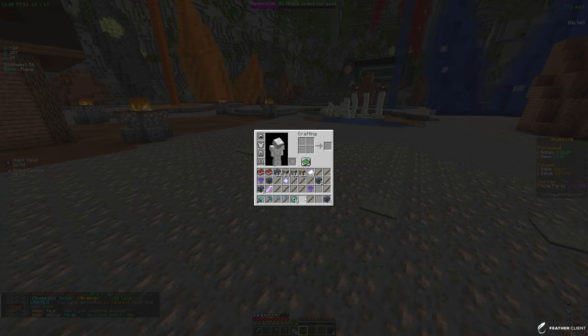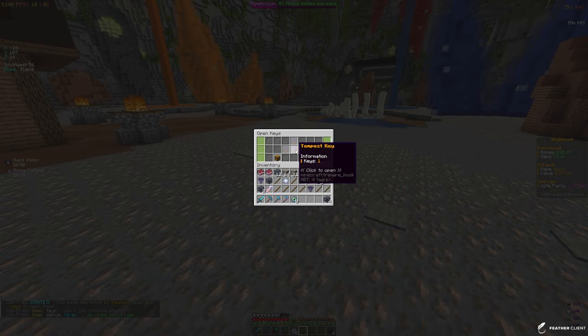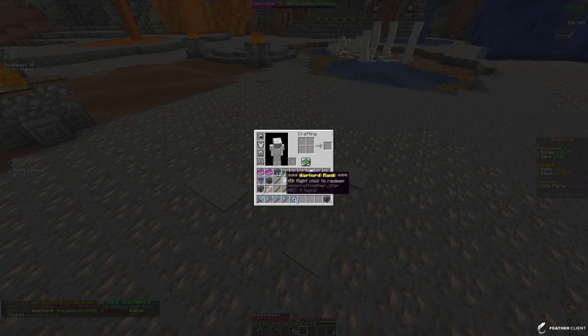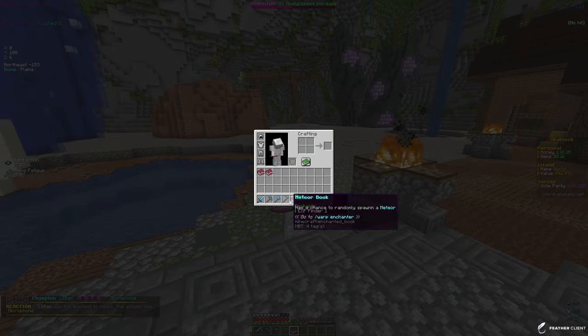Opening the storm keys, we got a tempest key. Opening that in /crates with a full inventory — the tempest key reward was an XP pouch. Going to put everything in my chests and continue mining.